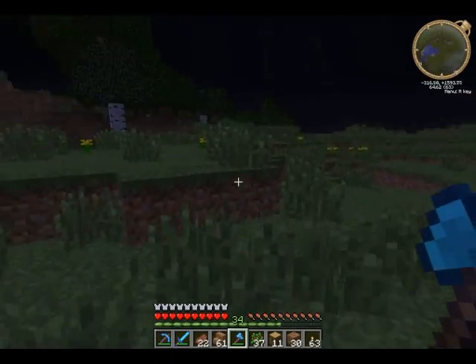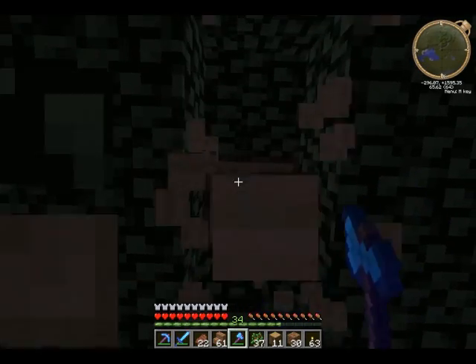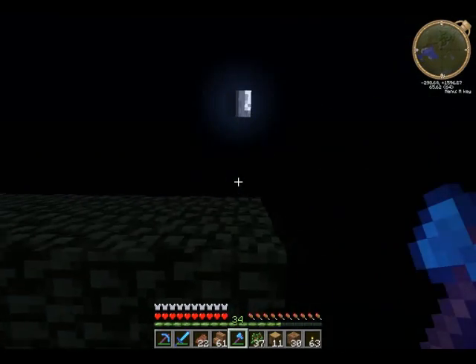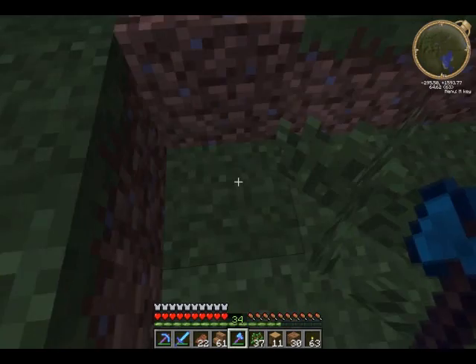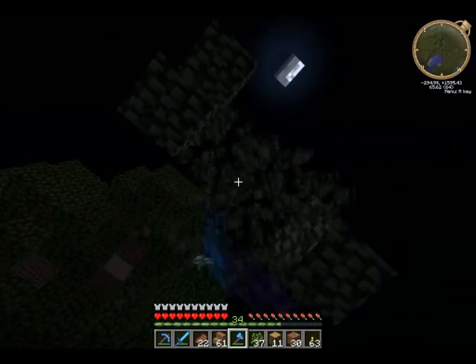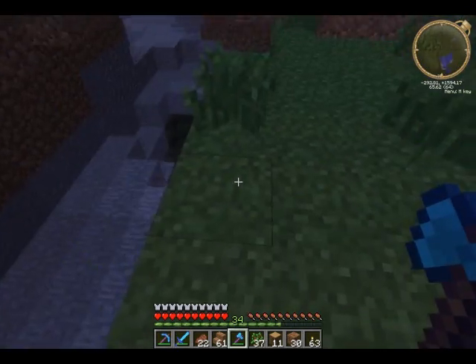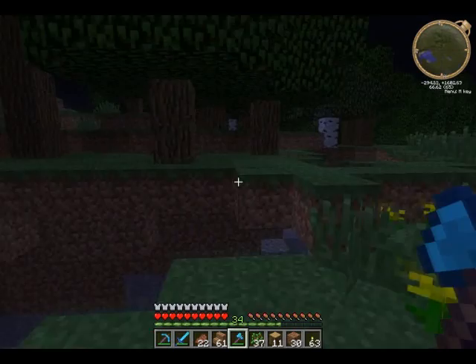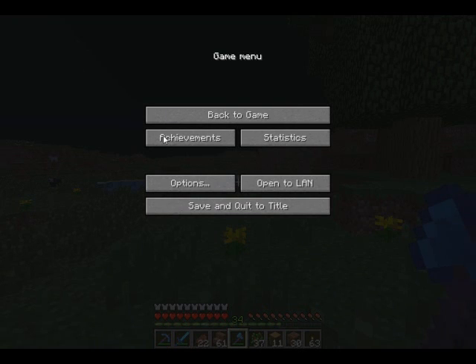Finally found a fucking birch tree — I'm like thousands of blocks away from where I started looking. Clear all this crap, got some saplings. The walk back is so gonna suck. I saw a couple saplings drop — I got three. At this point I'll take what I can get. Saw so much interesting land out there. Two seconds — I want to check the map and find out where the hell I am. Yeah, I basically ended up walking all the way back pretty much to my house.